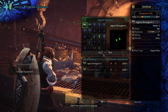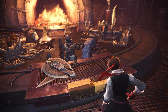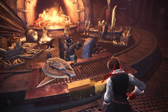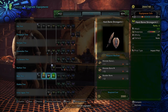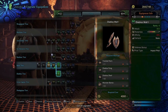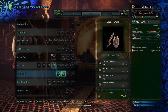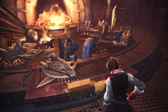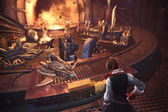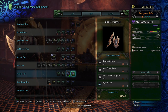Equip that and now we need to upgrade it many, many times. Bone Strong Arm Two, Bone Strong Arm Three, Hard Bone Strong Arm One, Diablos Wall One, Diablos Wall Two, Diablos Tyrannos One, and finally the one we're looking for, the Diablos Tyrannos Two.